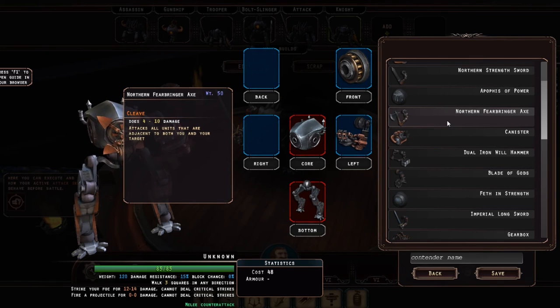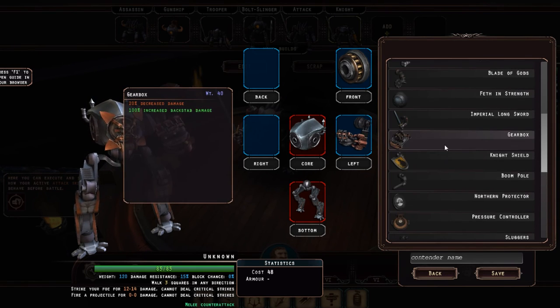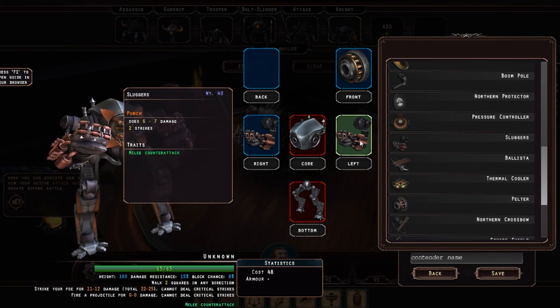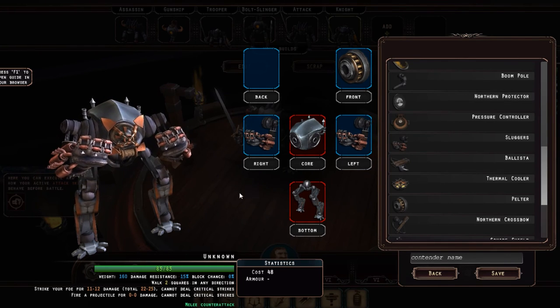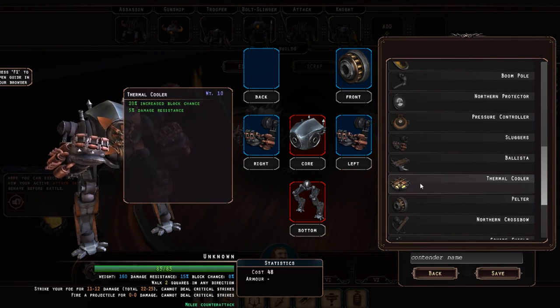We could put another set of fists on, and the reason is each one will do two strikes — so that's six or seven damage and it will increase the damage further. When you actually do attacks, it's cost as melee or ranged only. So when you attack with melee, it uses all of its melee weapons, and when you use ranged, it uses all of its ranged weapons. That is something to bear in mind.